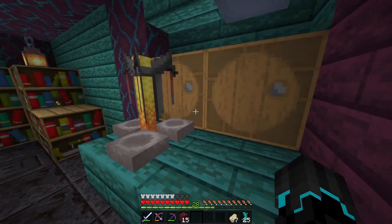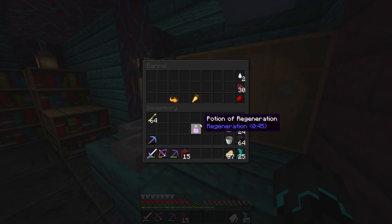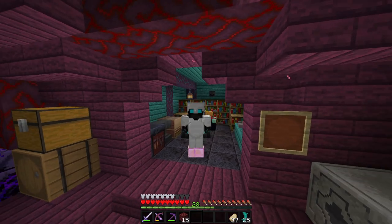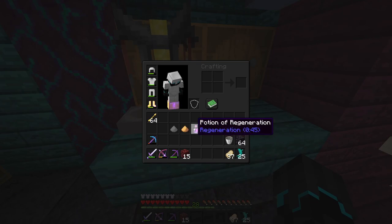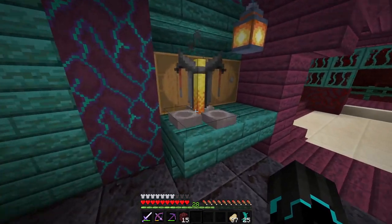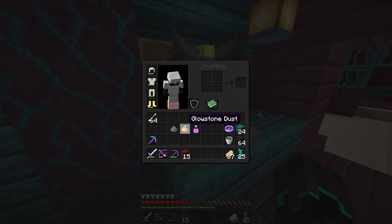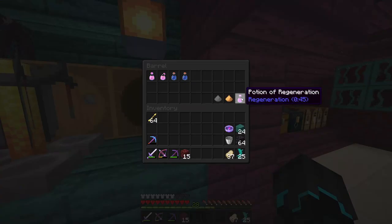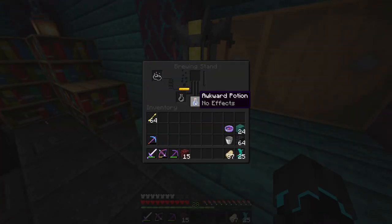I could bump it with redstone but then it would only last 22 seconds. How long does a wither fight last? Depending on how long the wither battle will last, making it level 2 may be worth it — maybe not taking the Regeneration right away, but waiting 8 seconds or so before throwing it as a splash potion at our feet. I'm going to put off the Regeneration potion for now at this state, and we can always change what effect it has.